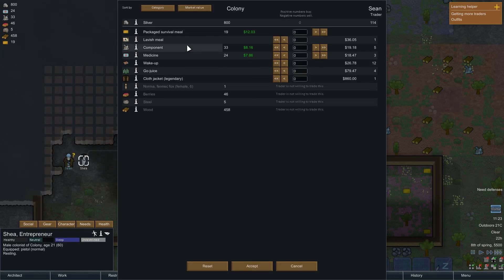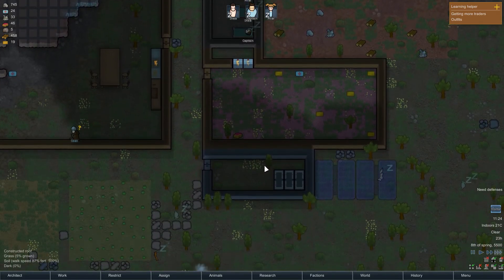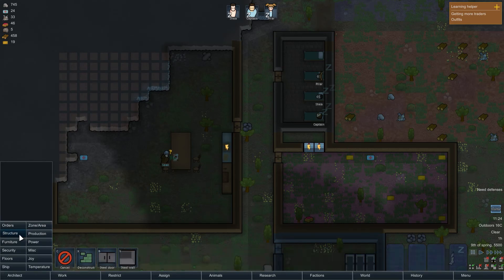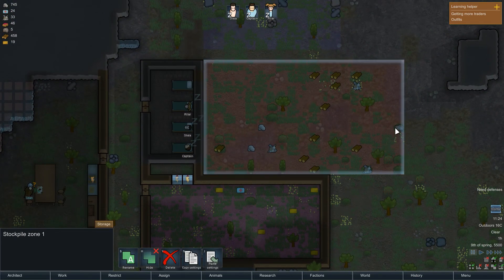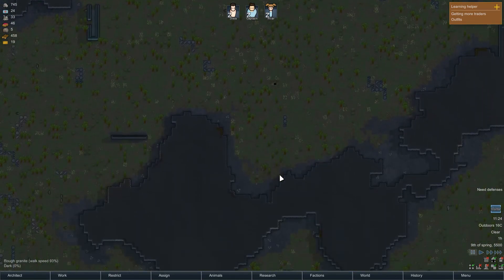We have a visitor — he's got some items to trade, we'll worry about him in a moment. You're putting in the roof — look at that, that's what I like to see. He's on a roof-building spree, very good. Now our batteries are indoors, so they'll be relatively safer against the elements. Which one of our people has the best social? It's Shay — Shay can talk. Go talk to him. He's selling lavish meals for 36 bucks, and we only have 800 silver. He's also selling medicine, which I'm going to buy because having better medicine is usually just a good thing. So we're just going to buy the medicine and nothing else.